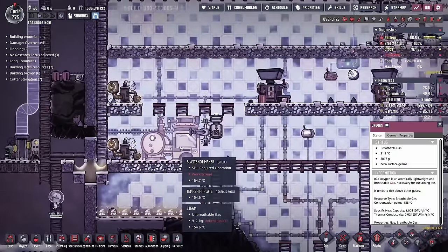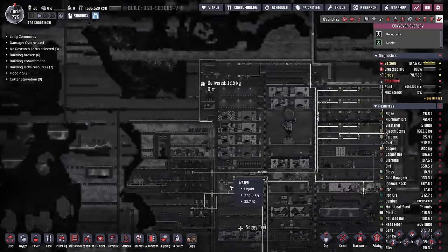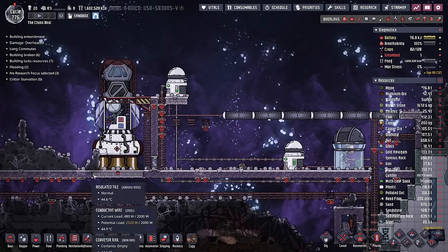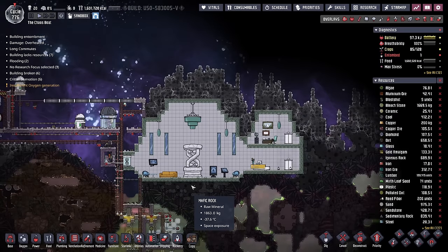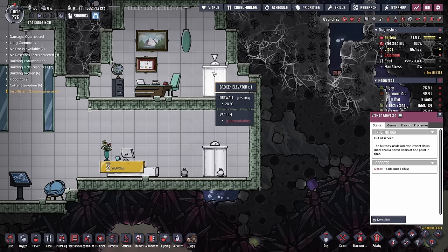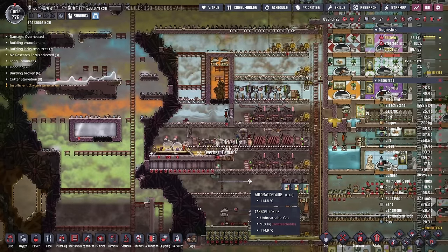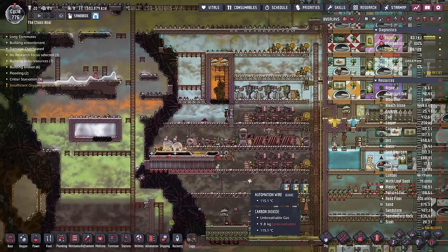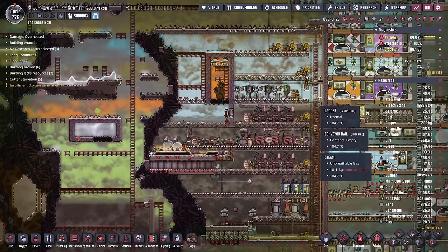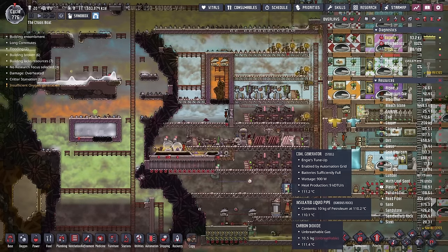They even started making use of some blast shots, and those are riding a rail that goes all the way up to the top of the colony, where they were protecting their new rocketry program. Kindly Boat also decided to leave the gravitas room. Wouldn't it be awesome if we could build elevators? I know we have transit tubes, but maybe we could use elevators in the early to mid game. Not only did Kindly Boat have the geothermal sauna at the bottom, they also have this dirty brick towards the top, running a few petroleum generators, some natural gas generators, and some coal generators.